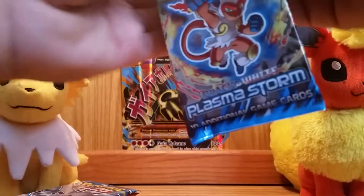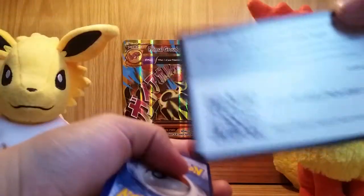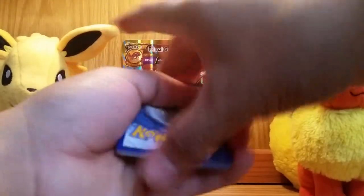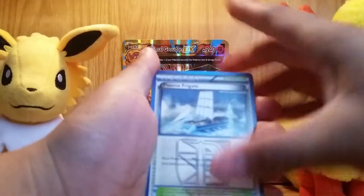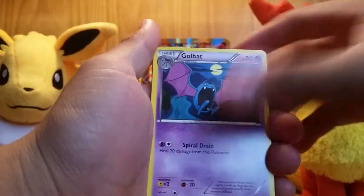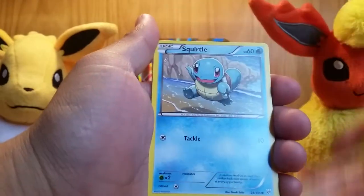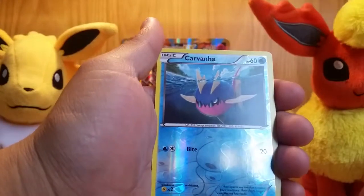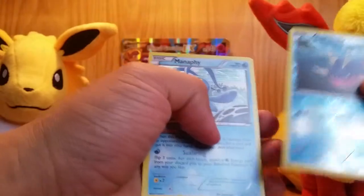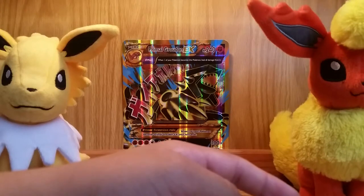Second booster pack. Code card. Let's see what we get. We have a Plasma Frigate, Grottle, Golbat, Clefairy, Togepi, Clink, Zubat, Squirtle, Reverse Holo Carver — wow, he looks really menacing in this picture. And the rare? Fanfee Holo — wow, really nice card. Put those aside, putting all my Reverse Holos and Holos aside.